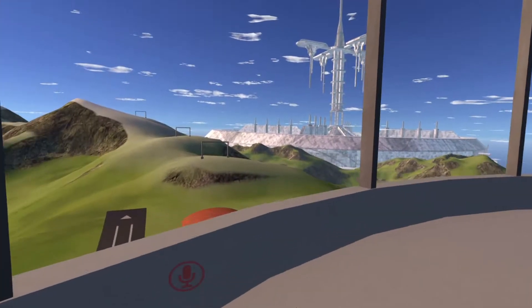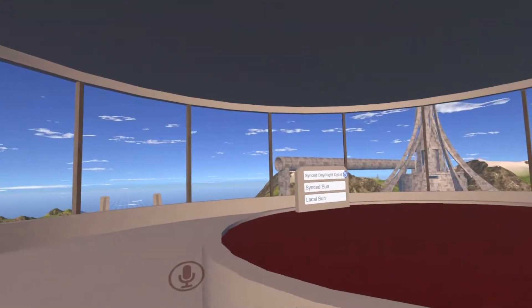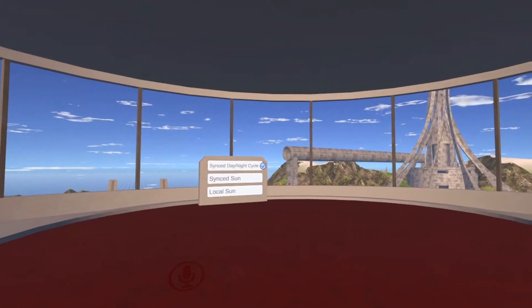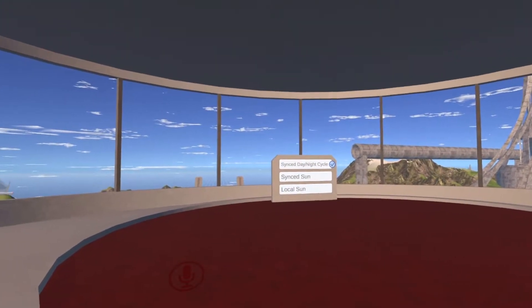Now you're up on top of the big tower, and this is where you can change the light controls. Sync Day Night Cycle is what is default — always on. So it'll go through the daytime, into the evening, nighttime, and then back in the morning.